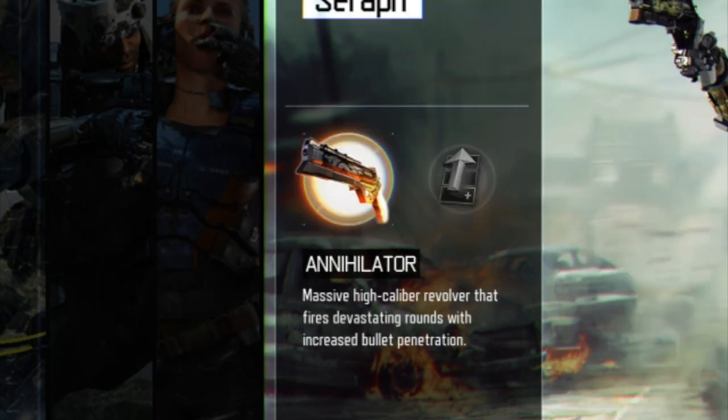We also have the second tier called Annihilator, which is a massive high-caliber revolver that fires devastating rounds with increased bullet penetration. If you're familiar with Destiny, this is very similar to the Golden Gun, however it's a lot harder to handle and you'll have a much harder time getting rapid kills to clear out rooms. This is more of a weapon you want to sit back with and let people come to you, because it is a lot harder to rush around with and I did have a little trouble using this specialist.